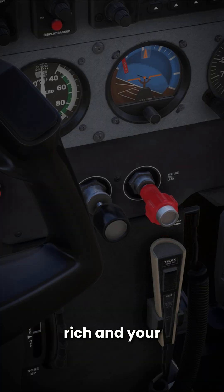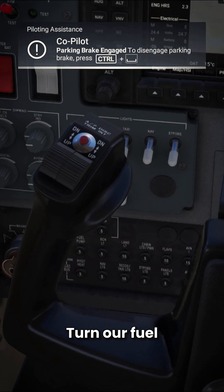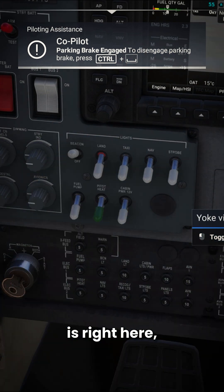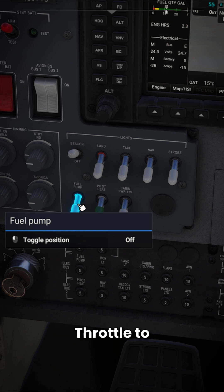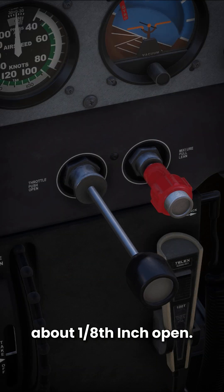Make sure your mixture is full rich and your throttle is full forward. Turn our fuel pump on, which is right here, for three to five seconds, then turn it off. Throttle to about an eighth of an inch open.